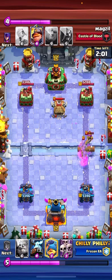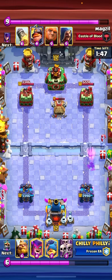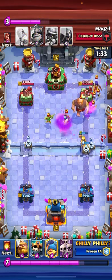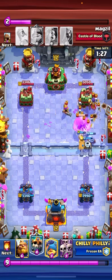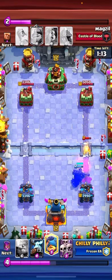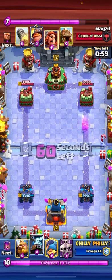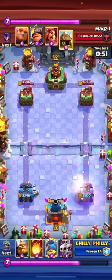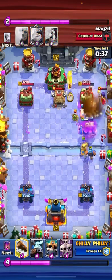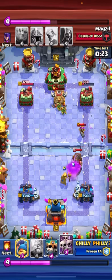He plays a Goblin Hut, so I just Log to clean all that up. I probably just Zappies in the back. I should have probably held on to my Mother Witch, but I still get some good value with it. We do a lot of damage to his Giant and I can just Fireball that and Log to clean it all up. He Wizards for some reason, which is a terrible Wizard. But now we're up Elixir because of that, so I'm fine with it. He Rockets my Zappies, which is fine. Now I can go in with my RG and Fireball his Witch. I know I can cycle Zappies in the back and Log here, so I can pretty much cycle right back to another Fireball.